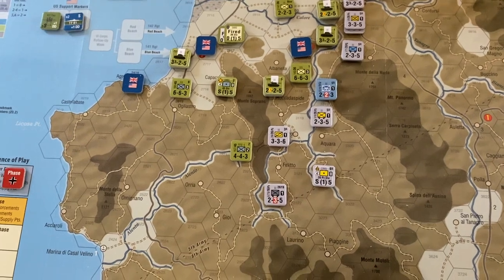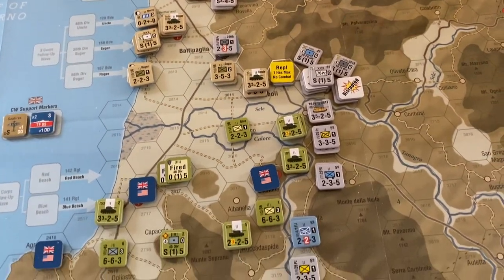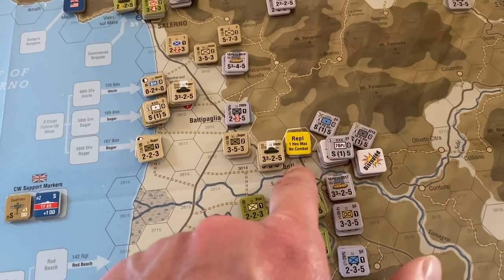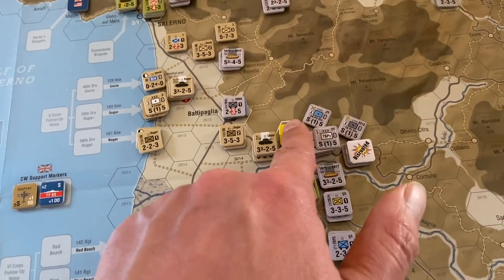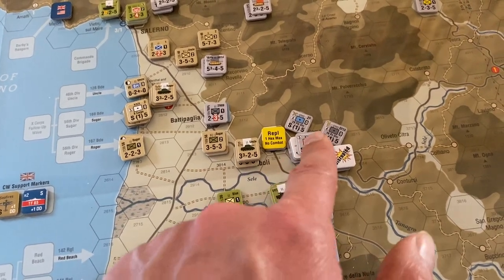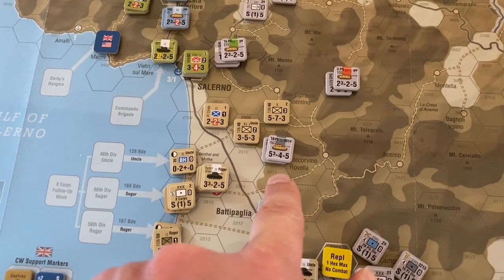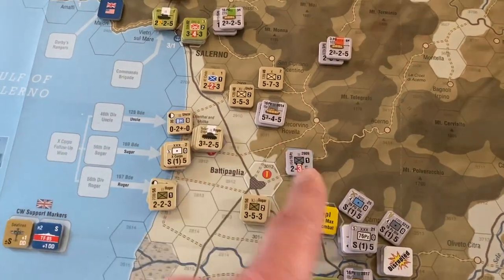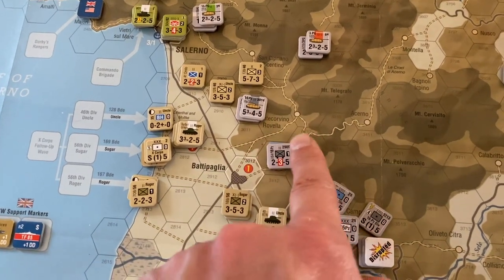ZOC bonds form an entire hex and will block an entire hex; they can also block a hex side. For example, if the Americans could get a unit into a hex adjacent to two German units, you cannot cross that hex side — that's how a hex-side ZOC bond is formed. If you shift the units diagonally, a ZOC bond exists diagonally between those two units, so a unit could be here but could not cross into the bonded hex. ZOC bonds create some really interesting strategies without a lot of rules weight.